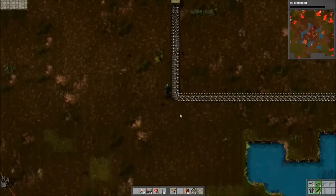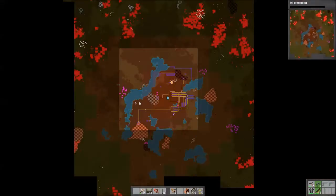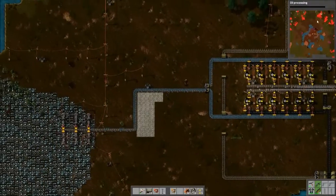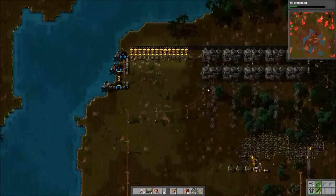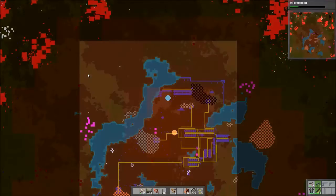Probably want to get rid of this burner drill because it's going to piss the biters off. Now that our radar is actually revealing stuff, this is kind of scary — look how big these nearby bases are. If you look north and northeast a little bit, see those white spots? I think those are gems.